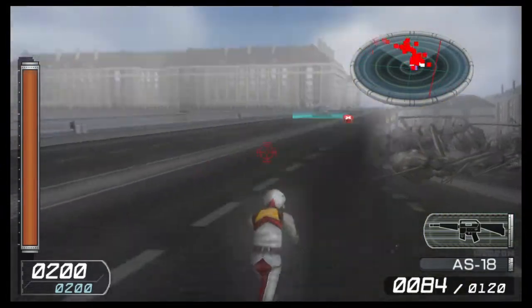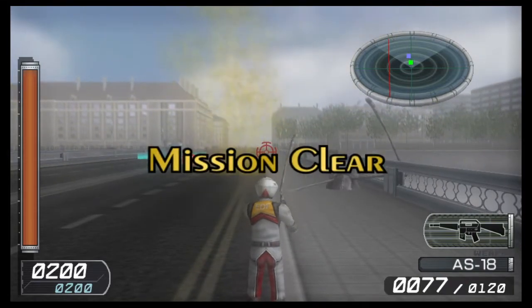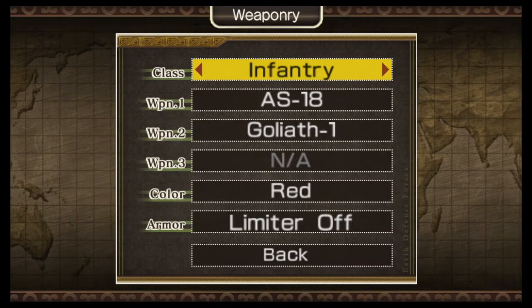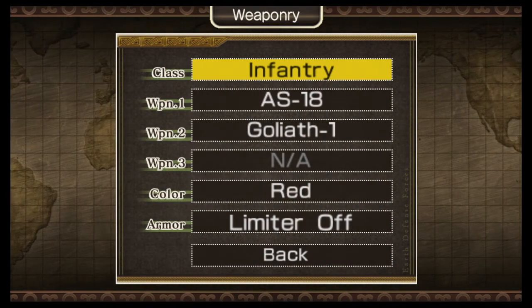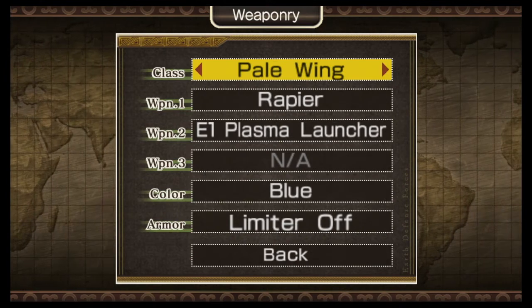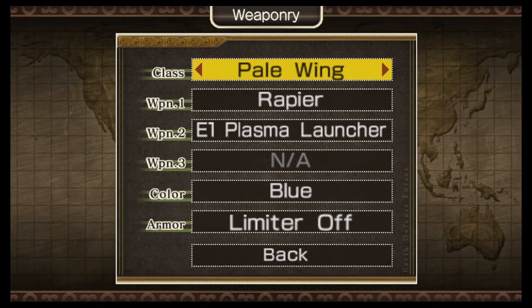To complete a mission, all you need to do is make sure there are no more red dots on the radar. Choose your weapons — Air Raiders can equip up to three of them. Before each mission, you can choose one of three different character types to play: Infantry, Pale Wing, and the Air Raider.